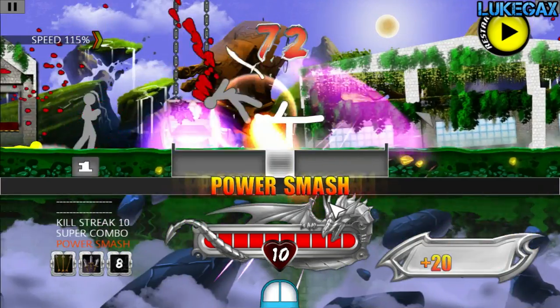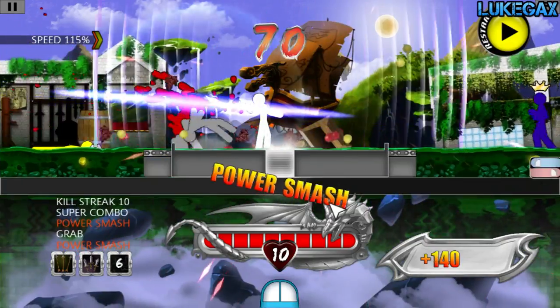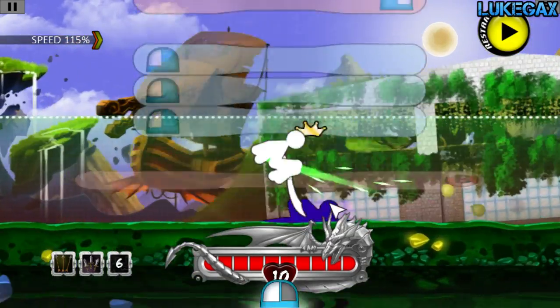You don't have to memorize the patterns. The color indicator above all hit enemies will show you exactly what to press.